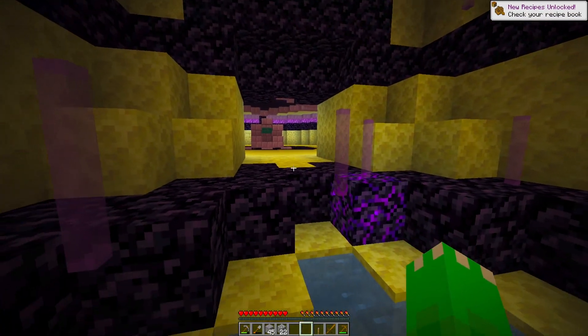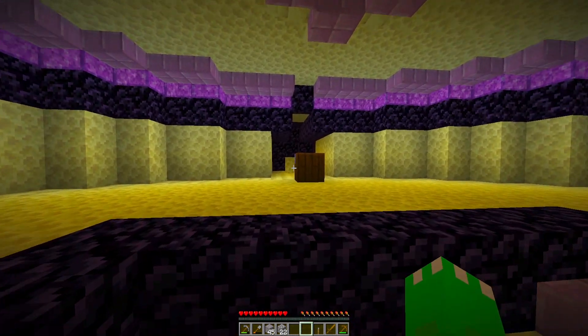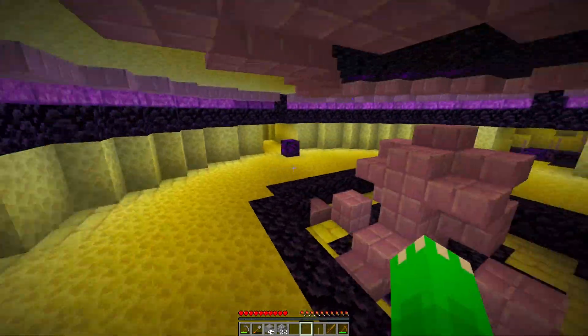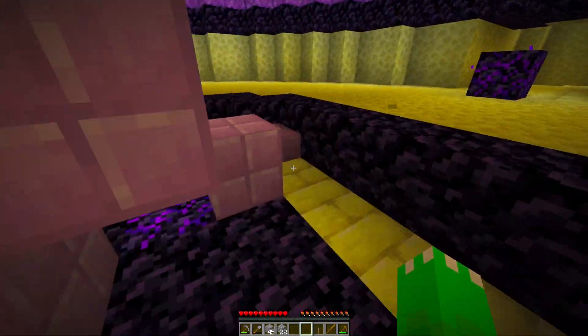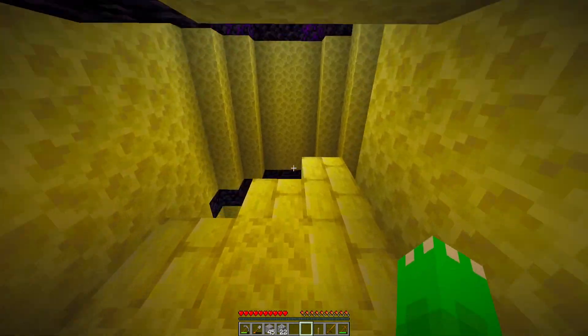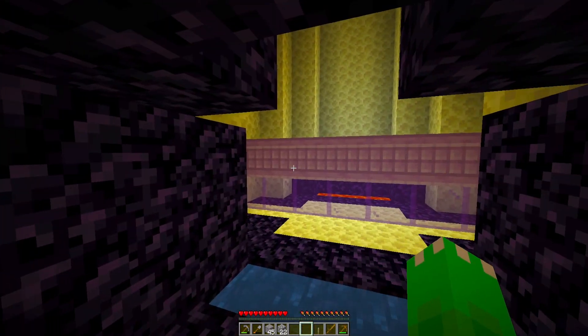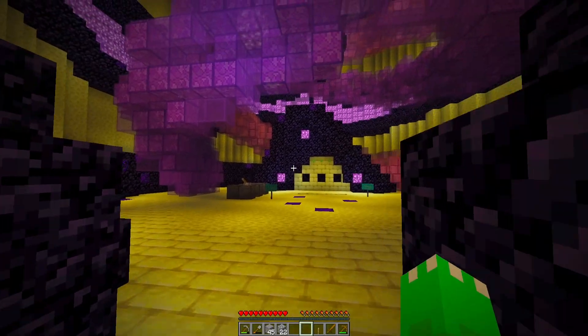That was pretty easy. There's another thing back here. 'No one understands me...' There's a cartography table, a workbench, and a crying obsidian. No one understands me — it's the crying obsidian! It's crying, right? Yup. What about this though? Did I mess up? Whoa! What is this? It looks like there's three slots right there with three lime wool. 'Make sure to pay attention. Monkeys can do this better than you.'